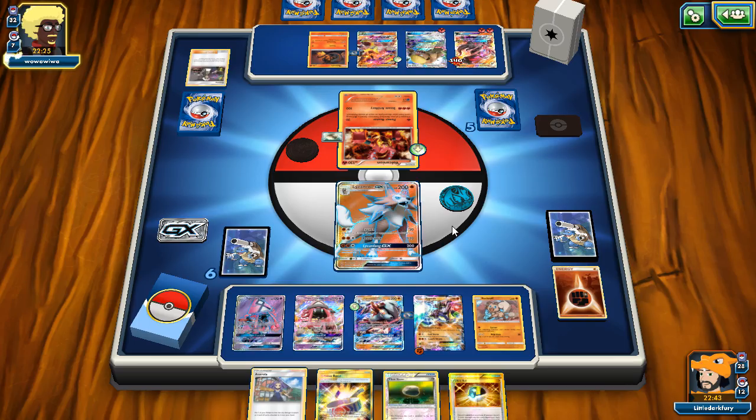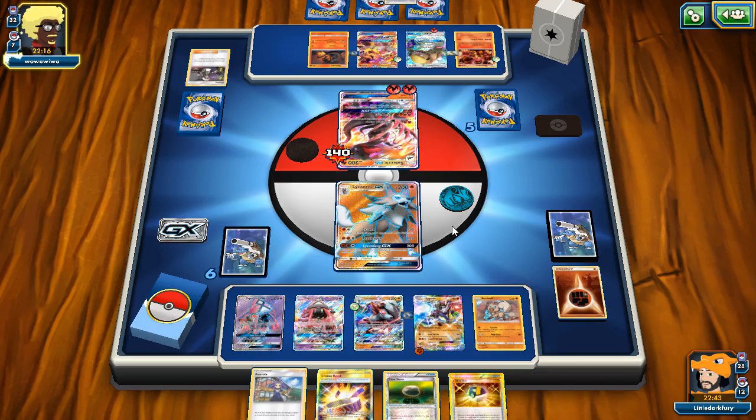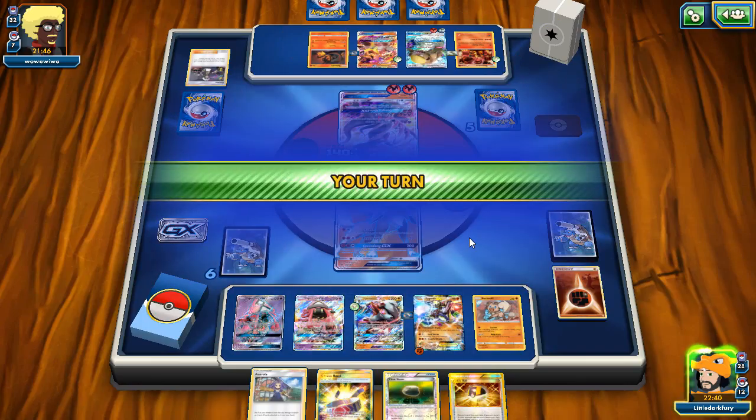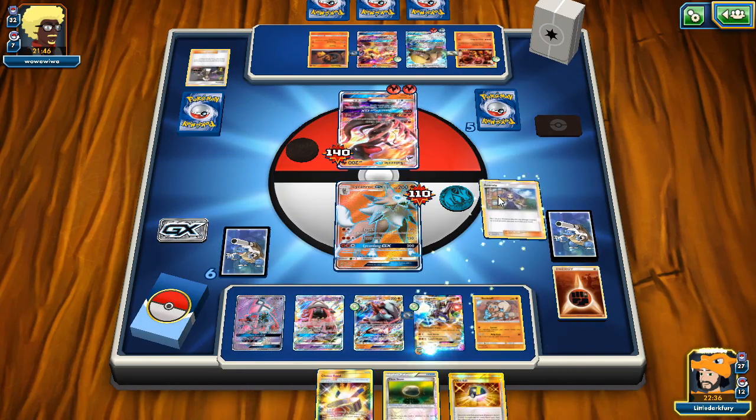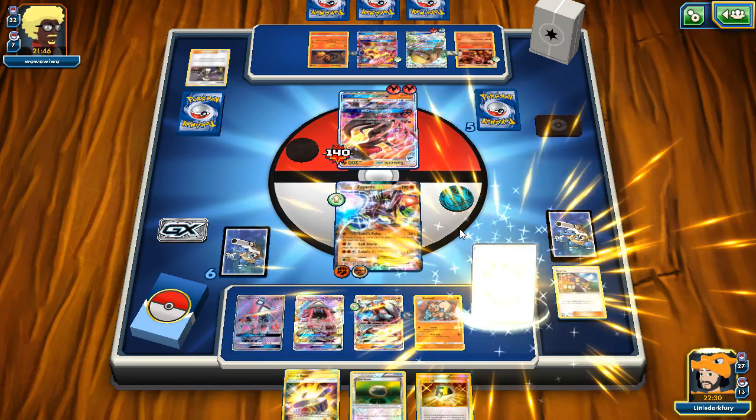Our opponent retreats instead of attacking directly — we're even more confused, but it works out in our favor. With Strong Energy we now have enough damage: Zygarde uses Cell Storm and takes the Salazzle knockout with the Choice Band. We put down Rockruff and Lycanroc, noting we only need to knock out Turtonator-GX to win the game. Our opponent can do 100 damage with Gumshoes but can't use the GX attack again, so Zygarde sells storm knocks Gumshoes out next turn.